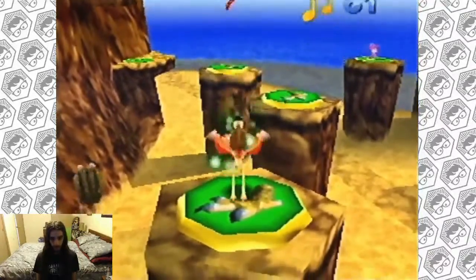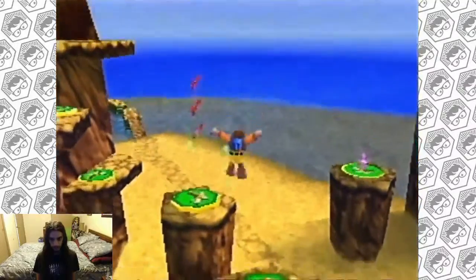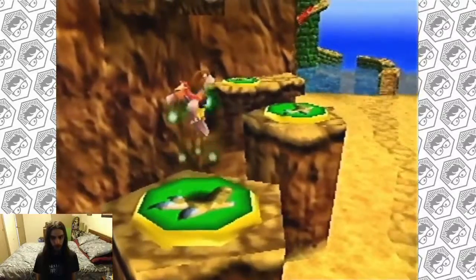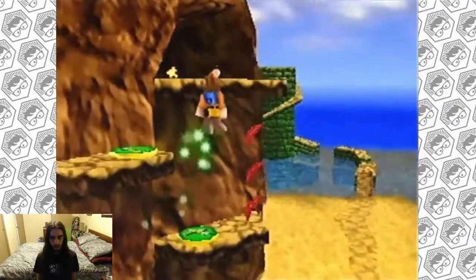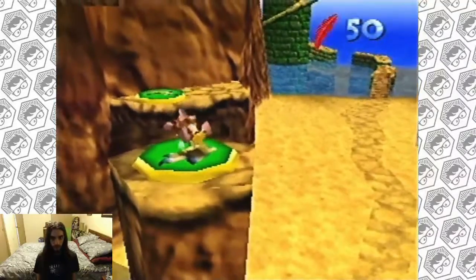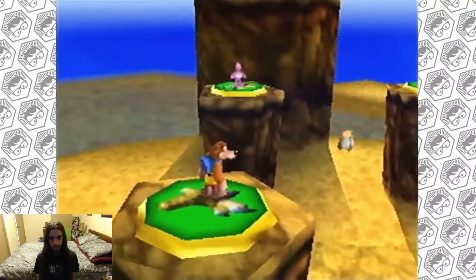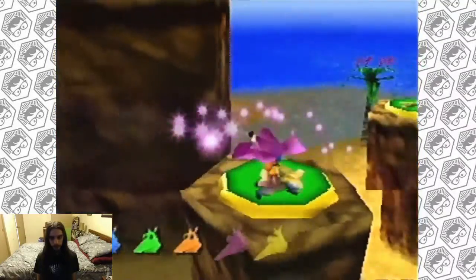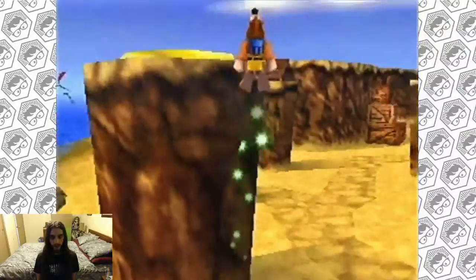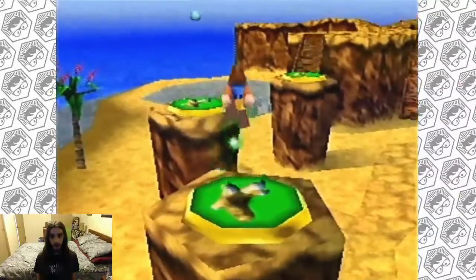Conversely, you could do it like this. You can go pretty far because you do go pretty high. And you can also cancel it by not holding A. Those guys down there might cause you problems if you land near them. Oh, we're getting the Jinjos in order — I did not intend to do it that way, but I'll take it.